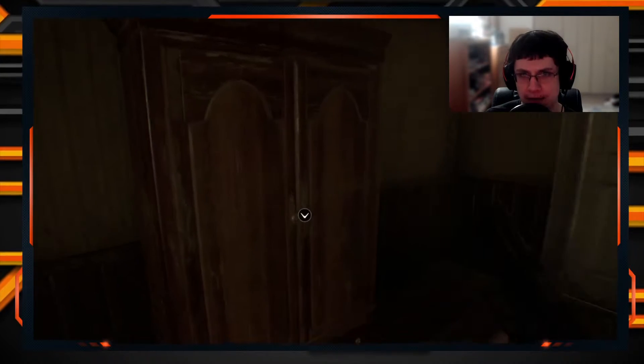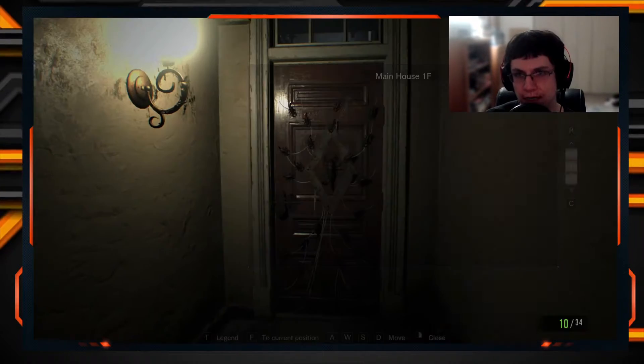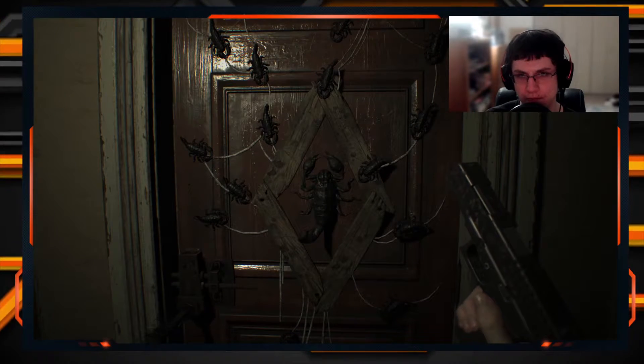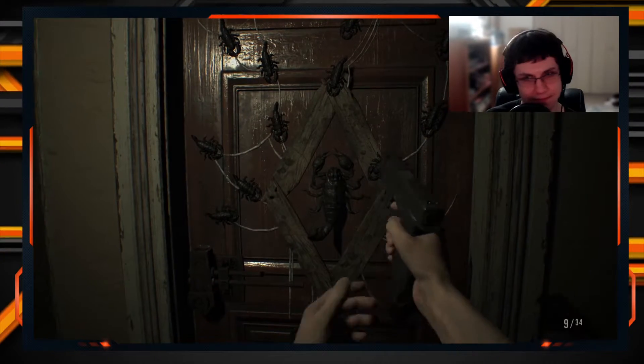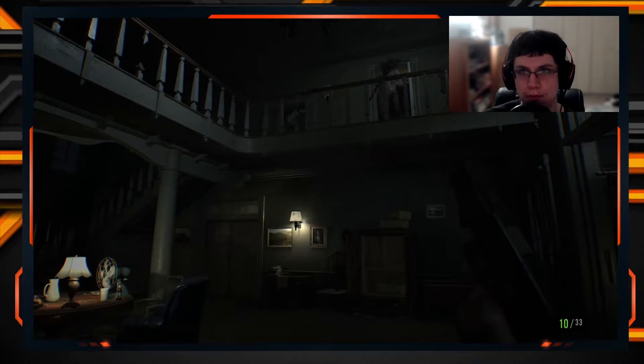Back into the fray. If I had known you can open the door with F — here we go, this is where the key goes. I didn't mean to do that. There's a supply room but I don't have the key.